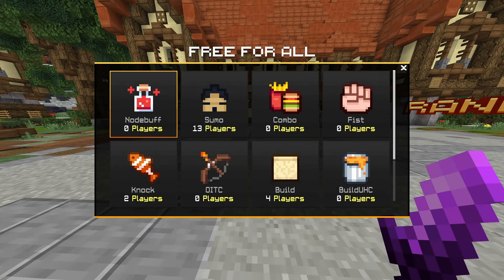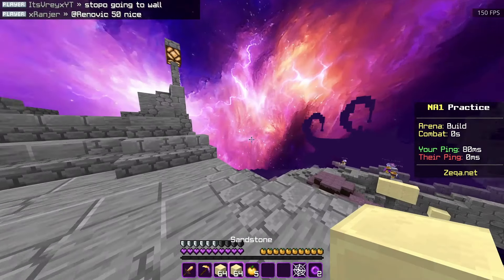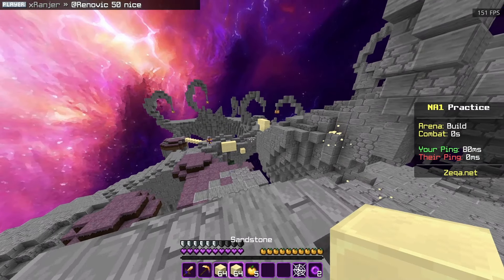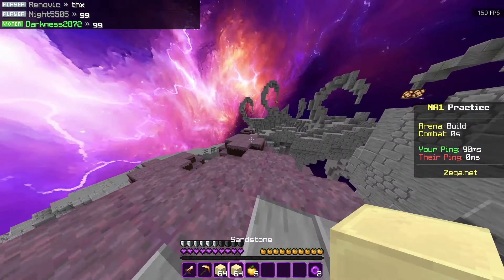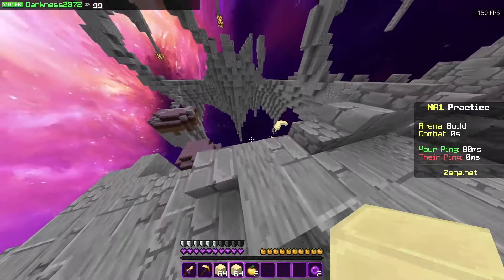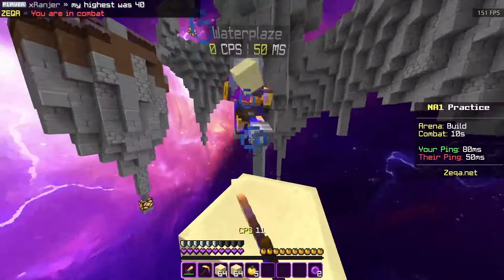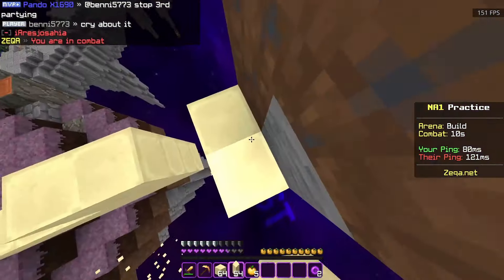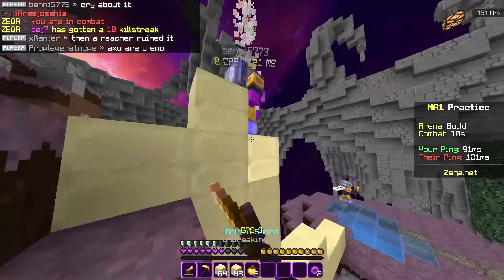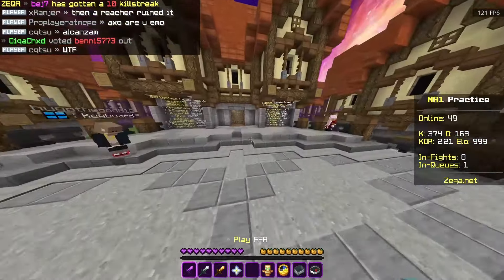I think today we're going to be trying out some Free For All and some normal duels. One of my absolute favorites in Free For All is this game mode called Build - where you are given a sword, a pickaxe, blocks, a cobweb for some reason, and pearls and golden apples. You just fight. So you see this person down here? He's no more. He was a thing of the past. Getting attacked from behind - hold on. I just walked off the map. Oh, I got the guy. Okay, that counts. I didn't die there.